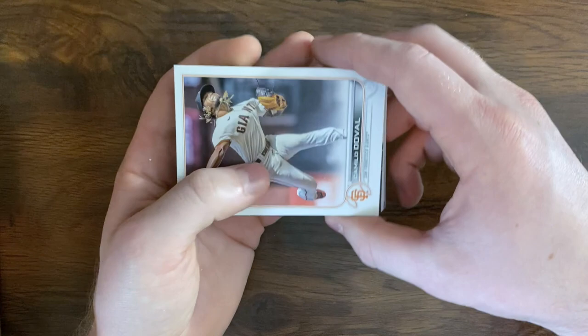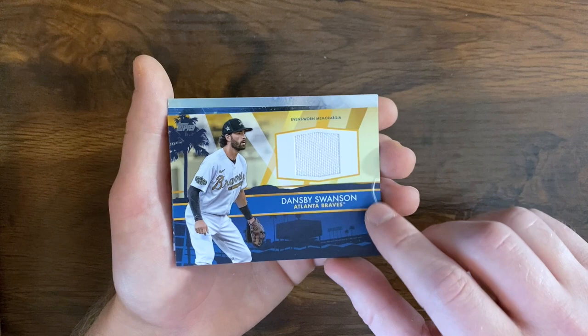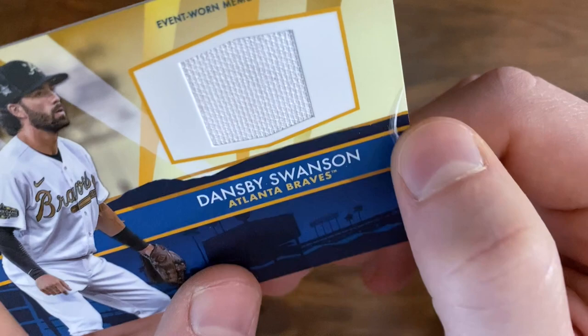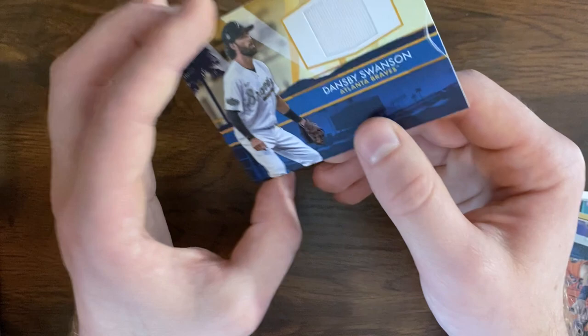Oh, we have a patch! First one of Topps 2022 retail, and it's a Dansby event-worn memorabilia. It does not specifically say. And what the heck is that? You gotta be kidding me — that card looks like it was lit on fire. You have received an All-Star Stitches relic card from Topps 2022 Update Series. Well, that is disappointing. First relic and it's beat to shreds.